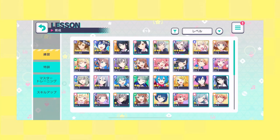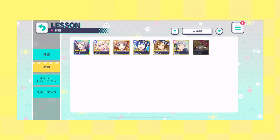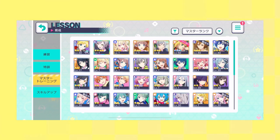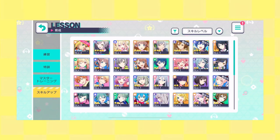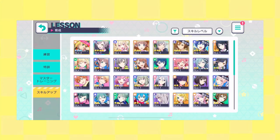In the training section, the first area lets you level up specific cards using note sheets acquired by completing lives. The second section lets you 'groovy' cards — but they have to be three-star or higher — which unlocks a new photo for the card and adds strength or ability to it. The third section is master training, which increases the card's overall power. The fourth section is skill up, which increases the skills on each card. You can use purple gem items, a bronze skill book, or a silver skill book to level up.